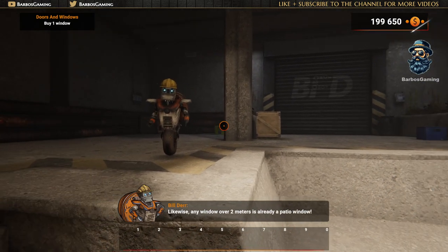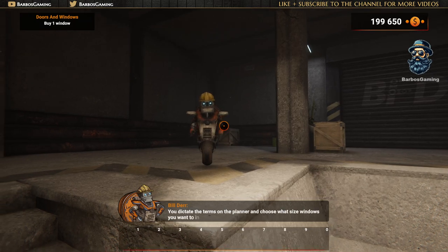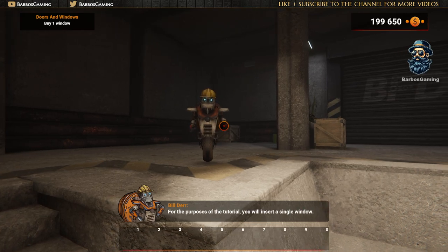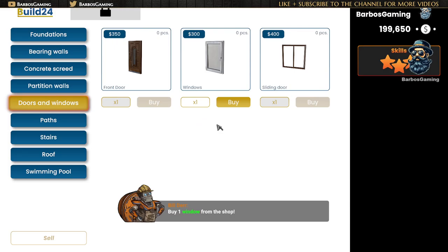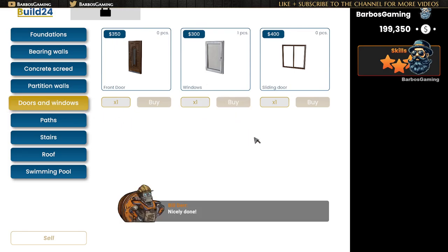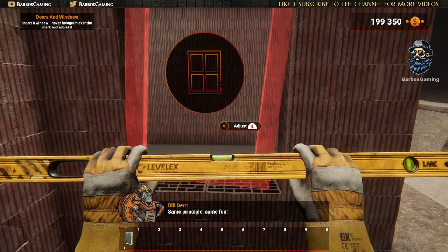Any window under two meters on the planner is a standard home window. Likewise, any window over two meters is already a patio window. You dictate the terms on the planner and choose what size windows you want to insert. For the purposes of the tutorial, you will insert a single window. Buy one window from the shop! Now try inserting it just like a door! Same principle, same fun!